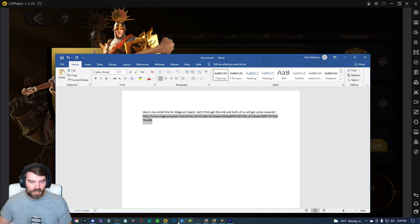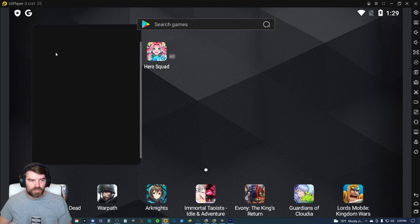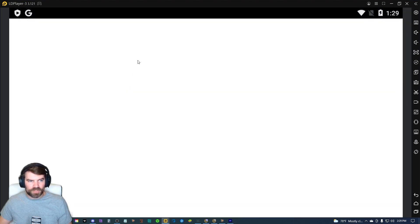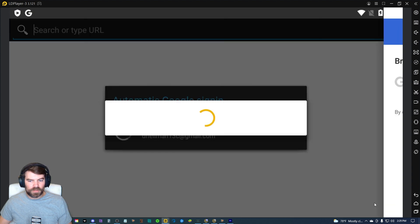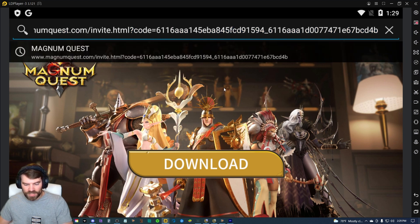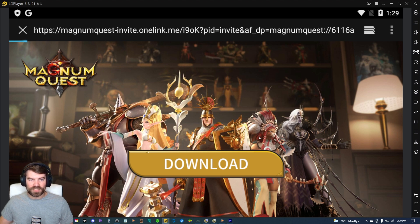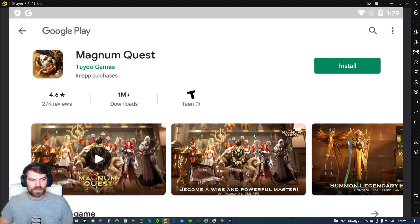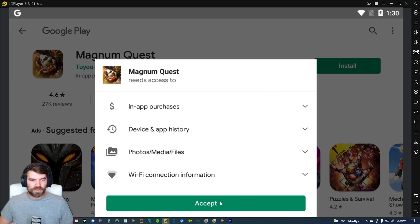Now open up your other BlueStacks instance, go to System Apps, go to Browser. Dismiss any permission prompts. Paste the referral link in the top address bar — you can see I already did it but I'll paste it again. It brings you to this page right here, and all you do is hit Download. It should take you right to the Google Play Store — click Install, then hit Accept.